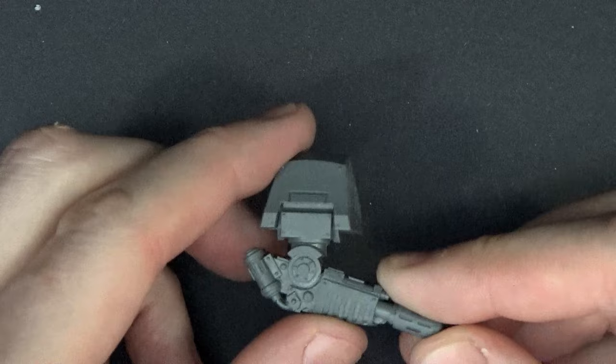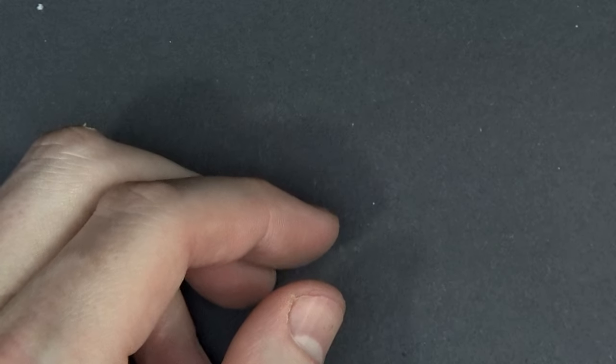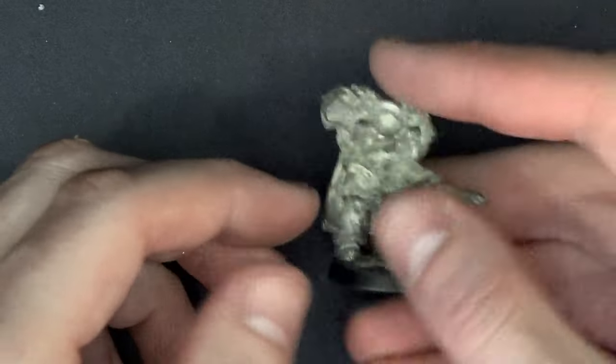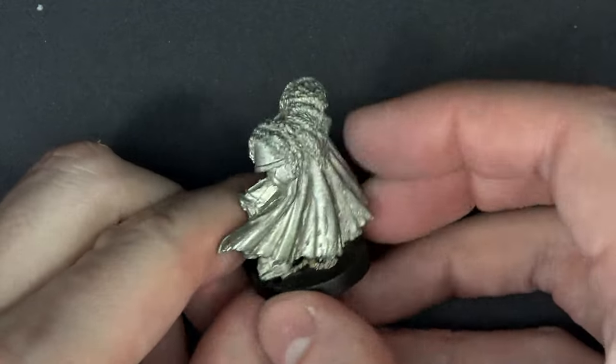More recently, there's a Contemptor Dreadnought Multi-Melta arm — I don't know why that one's in there. And here's the rest of the Chaos Lord. That backpack goes on him.